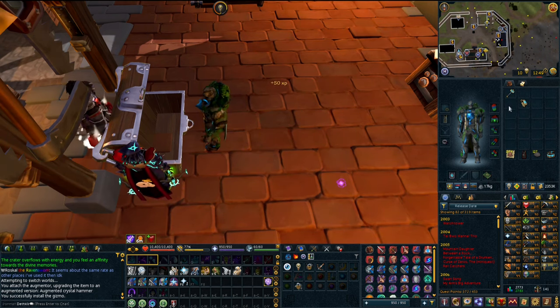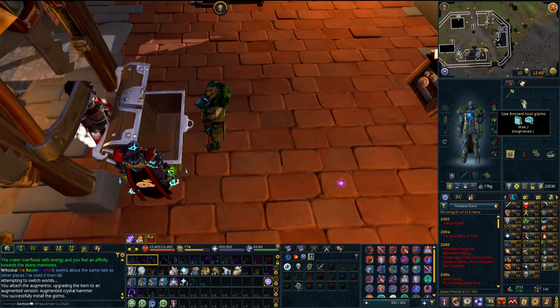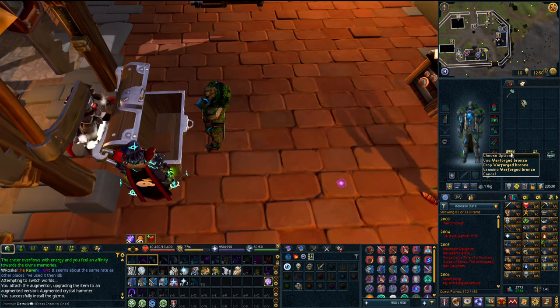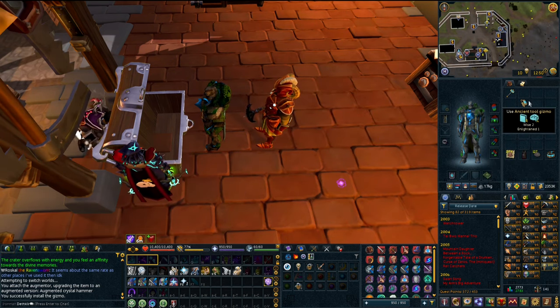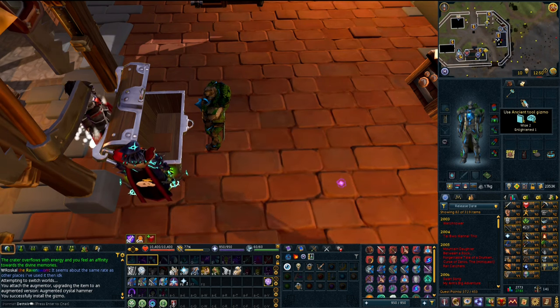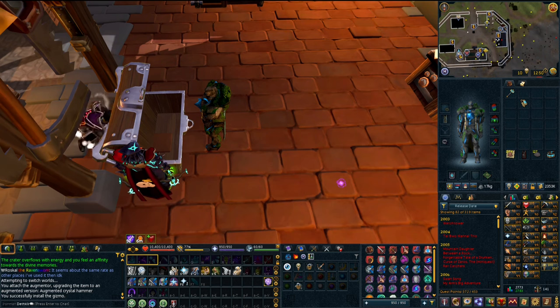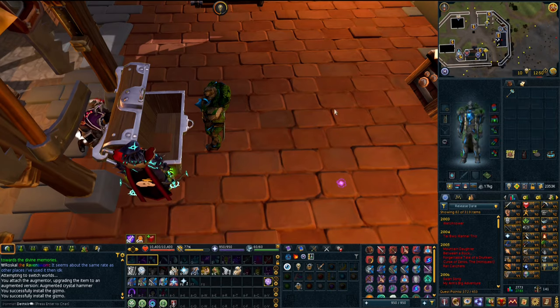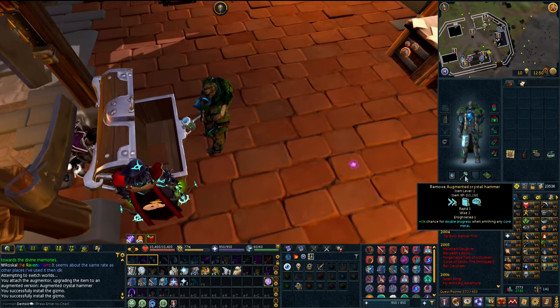I also went and made myself an ancient tool gizmo and got Wise 2 and Enlightened 1. I only had enough to do one of these, otherwise I'd need more historic components. The Enlightened 1 just increases tool XP - I don't really care about it. Wise 2 is two lower than the best-in-slot, but all it does is give more XP so I'm not going to say no. I actually went half a level without using this, so it's just a nice little XP boost.